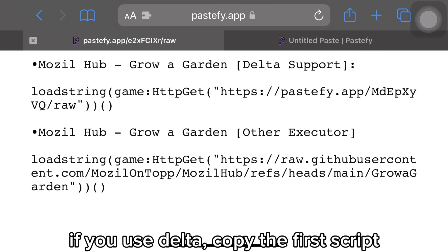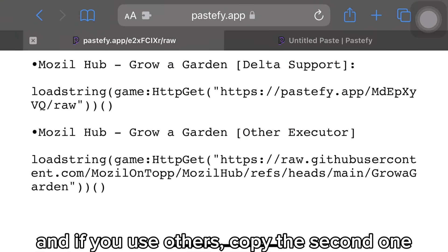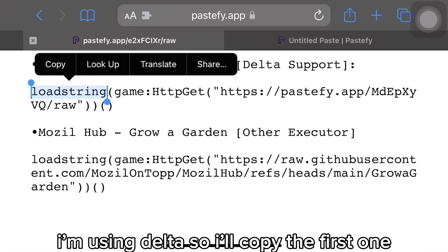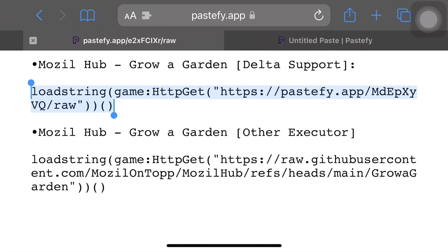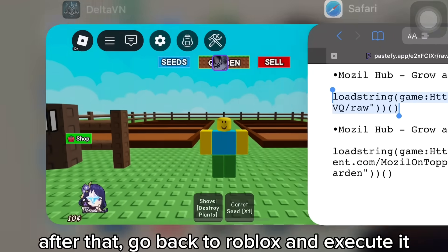If you use Delta, copy the first script. And if you use others, copy the second one. I'm using Delta so I'll copy the first one. After that, go back to Roblox and execute it.